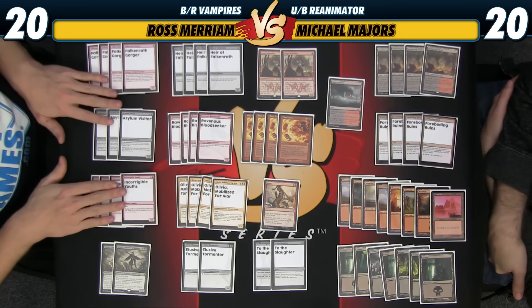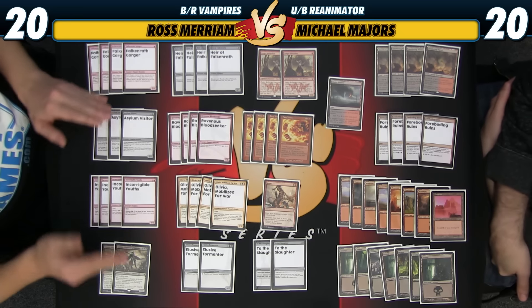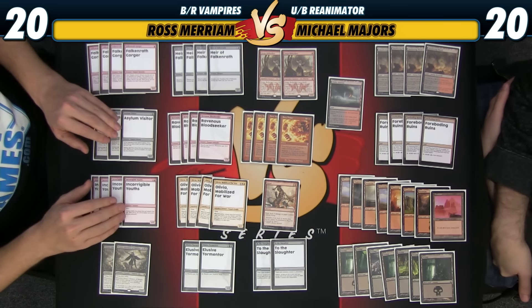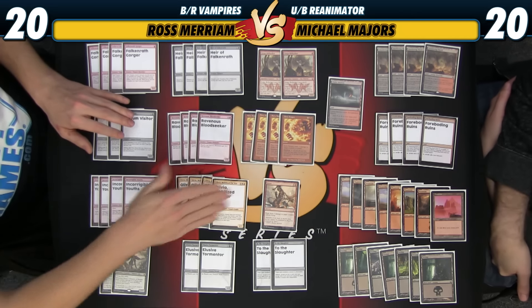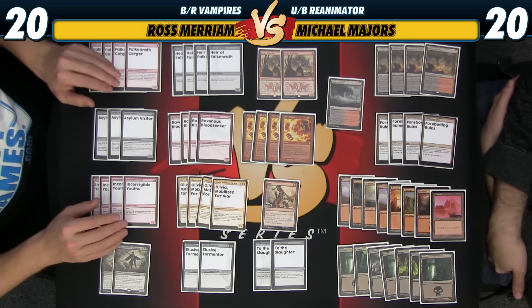In this first column we have the madness cards — these are the cards we're going to be able to discard for value and get sometimes at a very low rate, along with Fiery Temper, the card we've seen for a while that we know is great.